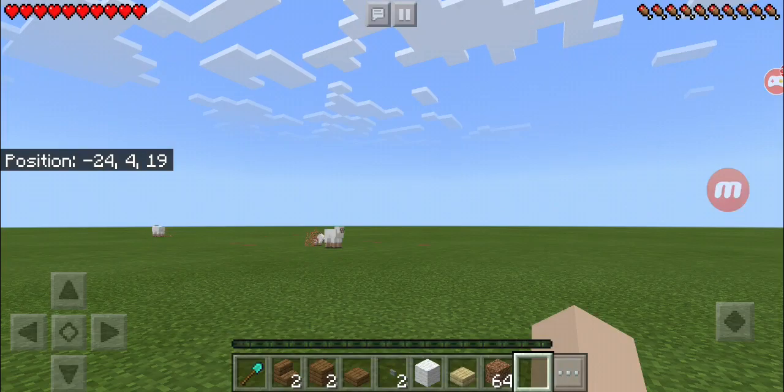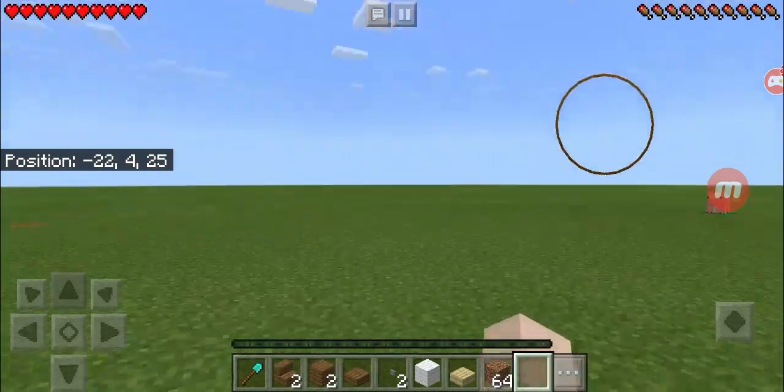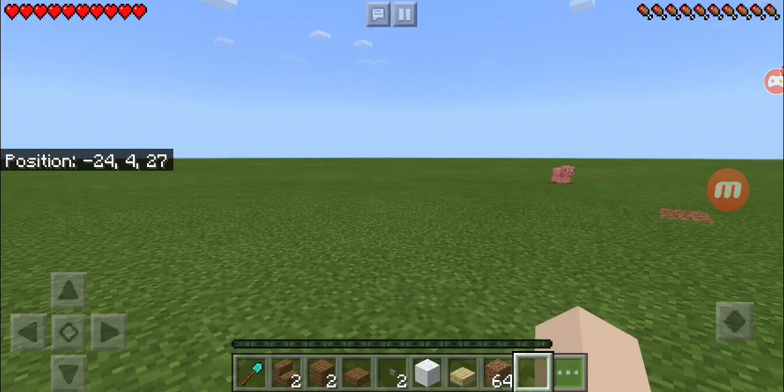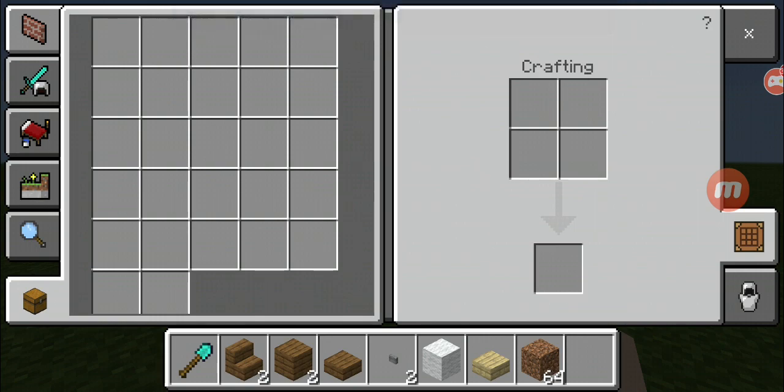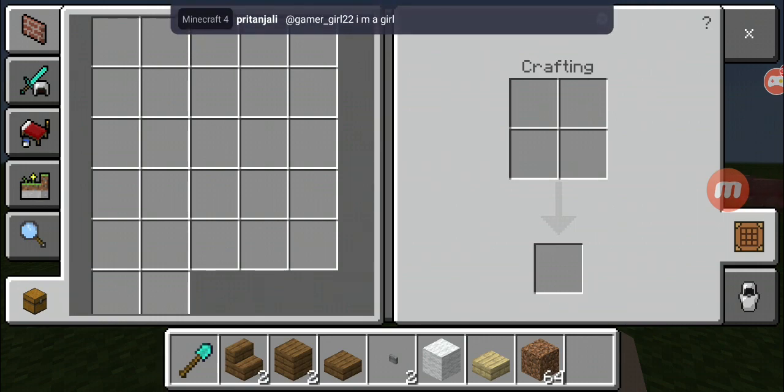Hey guys, welcome to my video. Today I'm gonna be showing you how to make an eagle. Here's the stuff you'll be needing: as much dirt as you want — it doesn't matter how much — but you gotta make the eagle up in the air, that's why I'm using dirt. You're gonna need one birch slab and some white wool.